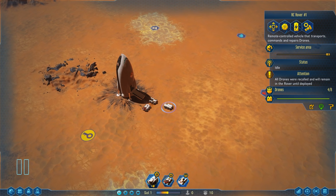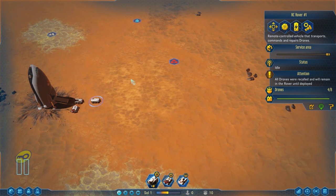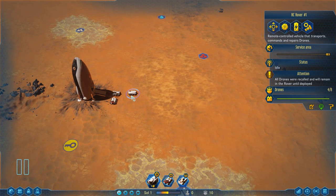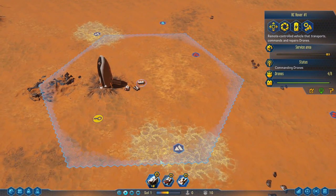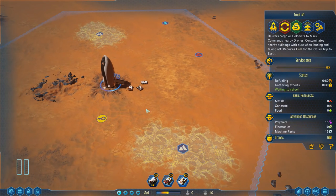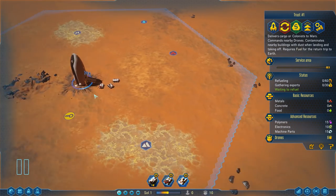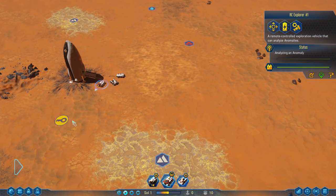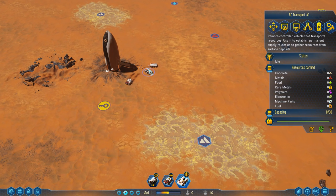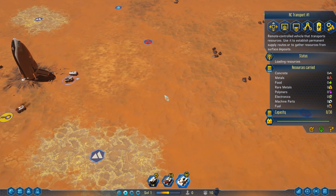The RC Rover is basically a centralized area for our drones - it's a vehicle that controls all of our workers on the ground within a certain radius. This is the radius that our drones can work in. The rocket also has a drone range because it's a drone carrier. The RC Explorer basically looks at anomalies on the ground. The RC Transport is purely to move materials around, or more importantly, harvest materials.